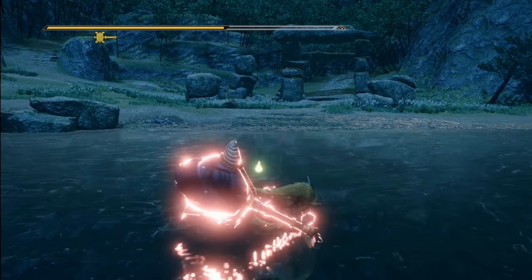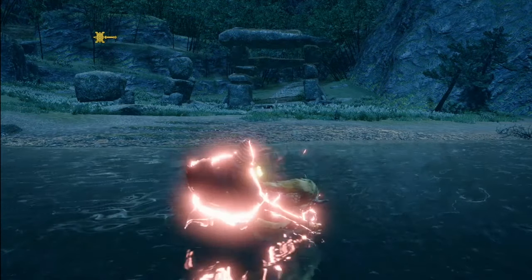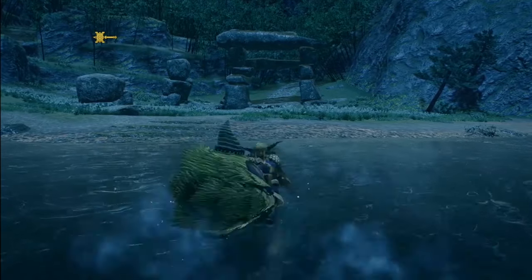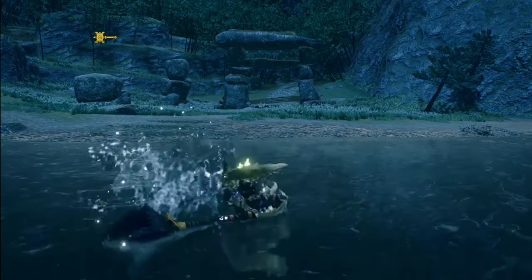Your standard level 3 standing still charge looks like this. Your standard level 3 moving charge is this spinning top move. You can release this spin with an attack with X at any time, but if you spin more than three times without pressing X, you'll fall over.